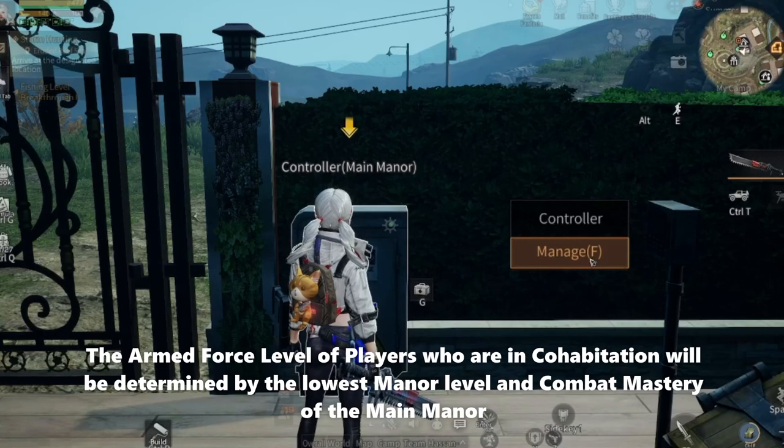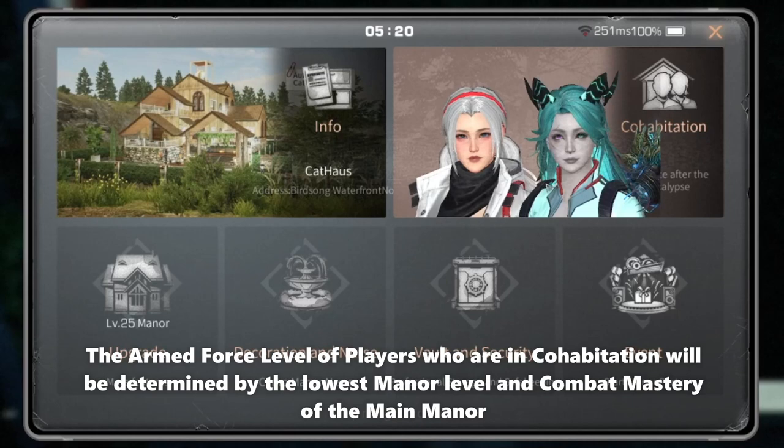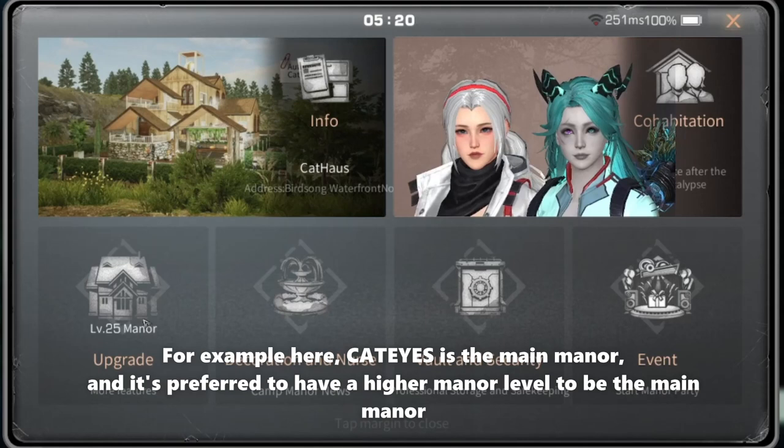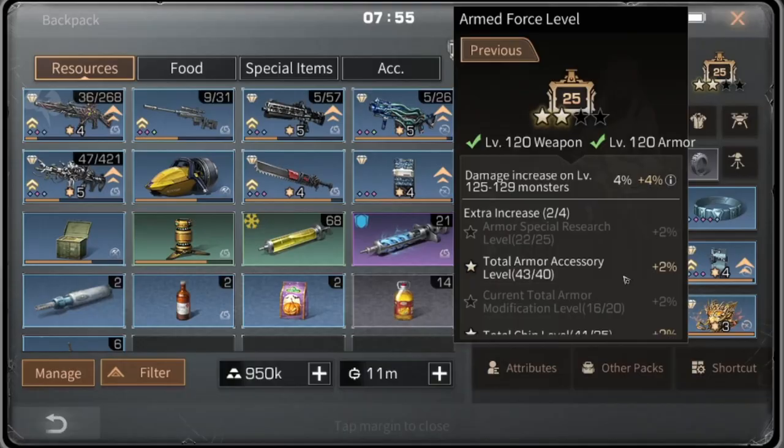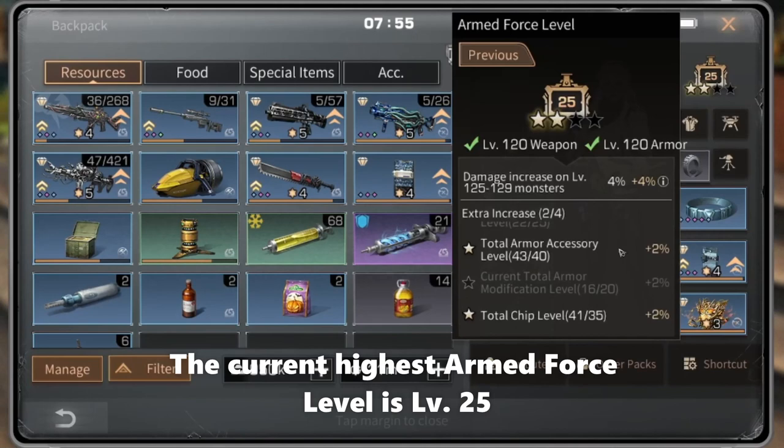The armored force level of players who are in cohabitation will be determined by the lowest manner level and combat mastery of the main manner. For example, Cat is the main manner, and it is preferred to have a higher manner level to be the main manner.